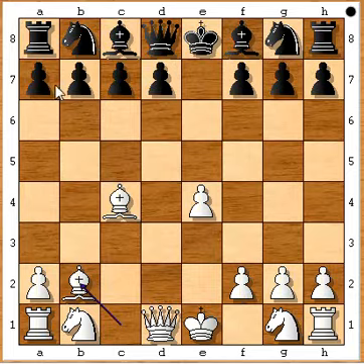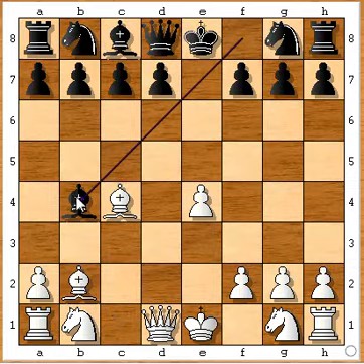Black has four pawns against one on the queen side, and on the king side we have equality. If black manages to reach the endgame, he will win. But white is not interested in endgames — he wants to attack the king right in the middle game.